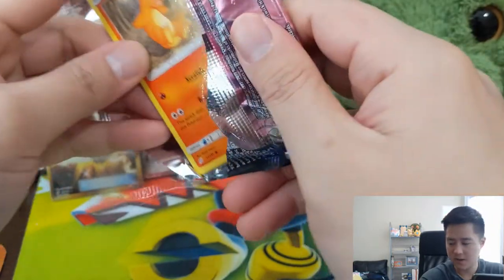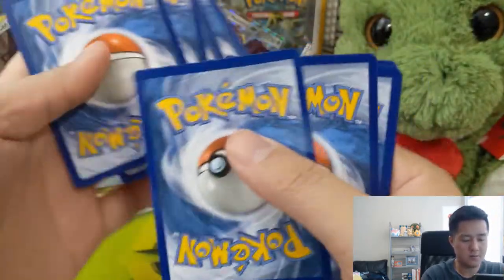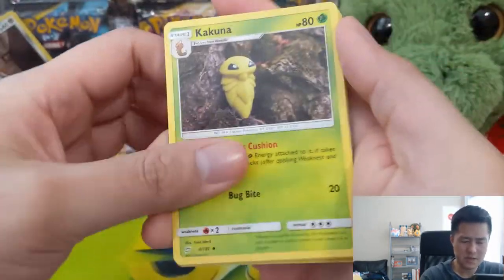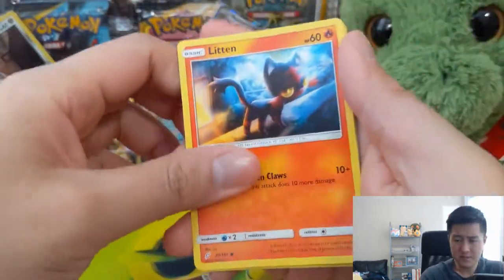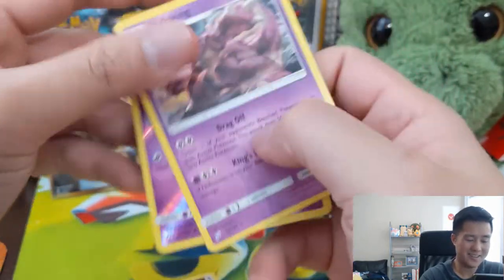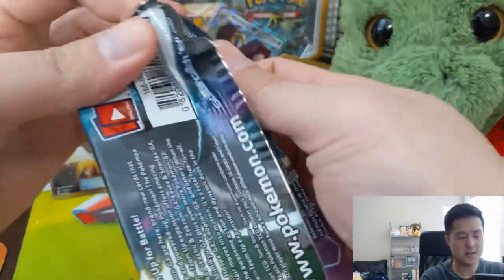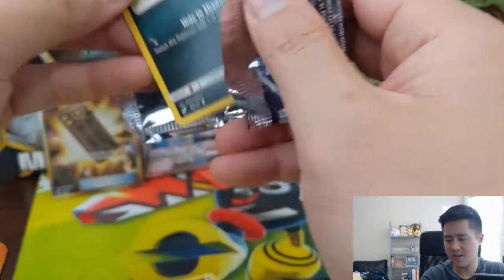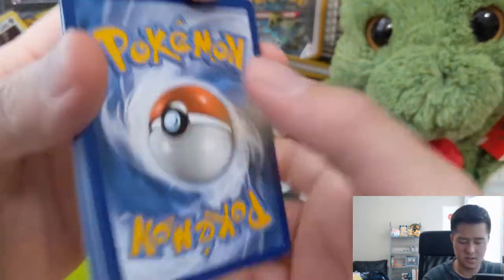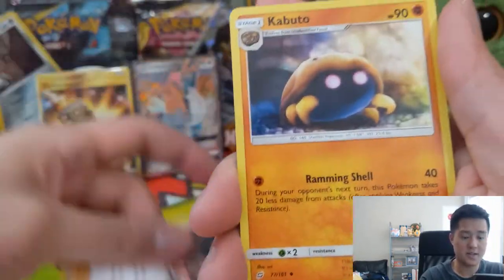If you guys are interested in seeing some Japanese packs, check out our Full Metal Wall video — we still have half of that box to open. Based on some feedback I'll continue to do Japanese sets. The next set coming out in May will include Cosmoin and another Nidoking. That set — I think it's called Double Fire based on its cover art, which is Reshiram Charizard — is called Unbroken Bonds in English.